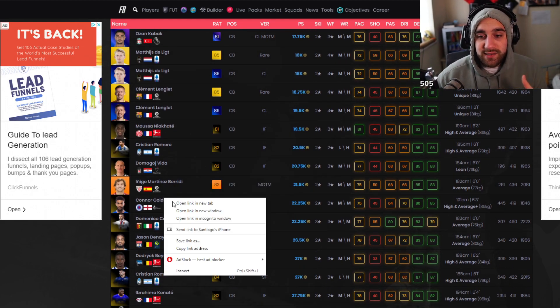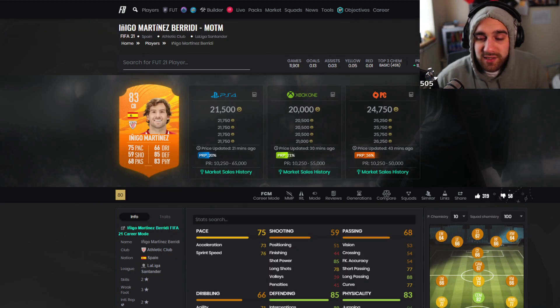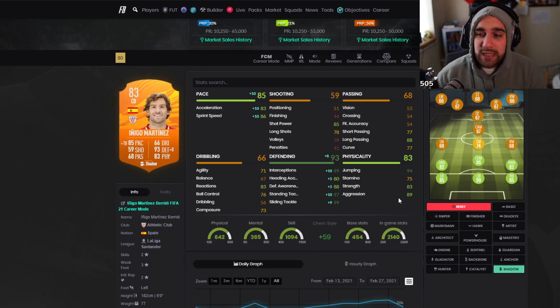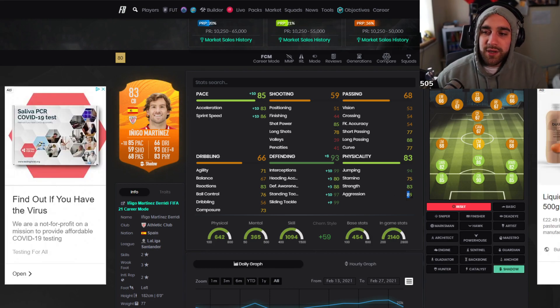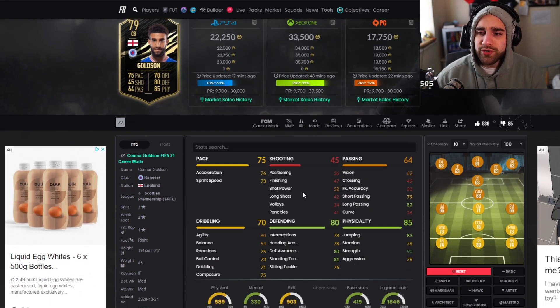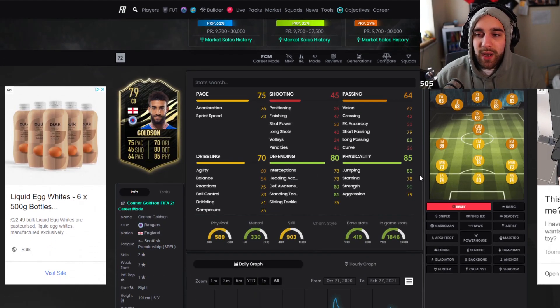Another one that I really like is Inigo Martinez. There are so many nice players here. This Inigo Martinez — he doesn't even need more strength. With a shadow, he has a good combo: 83 strength with 89 aggression. Aggression is a little bit more important than strength — just so that they actually win the ball when they go for the challenge. But this is one that I think needs another upgrade for me to actually consider him, because the defending is a little bit low.